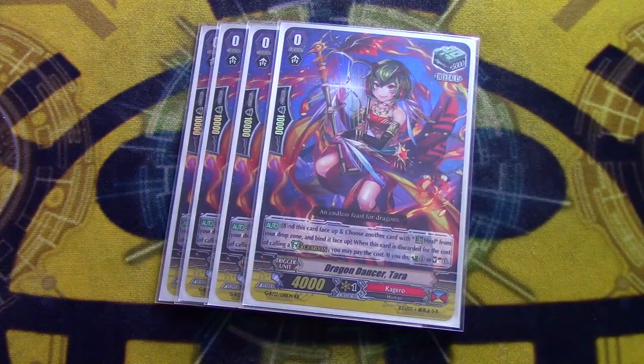We've got four copies of Dragon Dance Tara because Positive Drago Kid and Advanced Guard are bad. These new Heal triggers are great because when you G-Guard using them as the cost, you can bind it and another heal from Drop Zone to either Soul Charge or Counter Charge. So you can do that with any G-Guard, not just a G-Flip one, and you can effectively use this ability twice. It also guarantees you a resource, which is really nice to have, so I love having her at four.